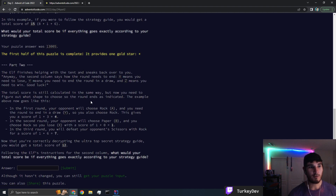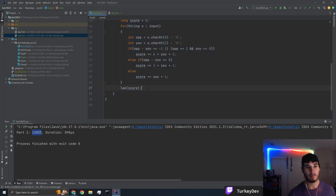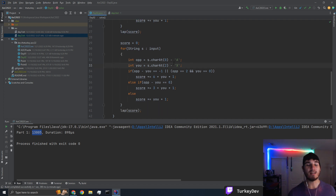The elf is helping with the tent and sneaks back over to you. The second column says how the round needs to end: X means you need to lose, Y means you need to end in a draw, and Z means you need to win. The total score is calculated the same way, but now you need to figure out what shape to choose so the round ends as indicated. So now this is no longer your throw — this is going to be the outcome.